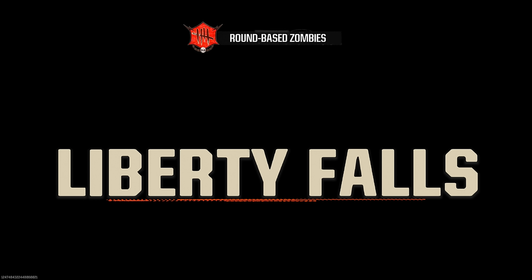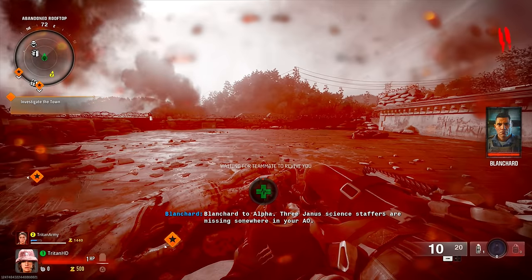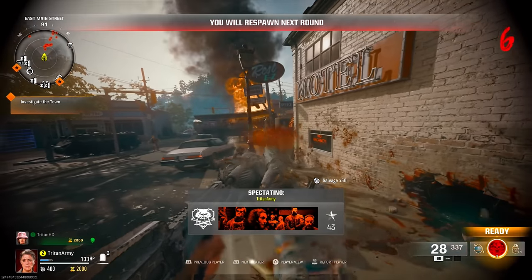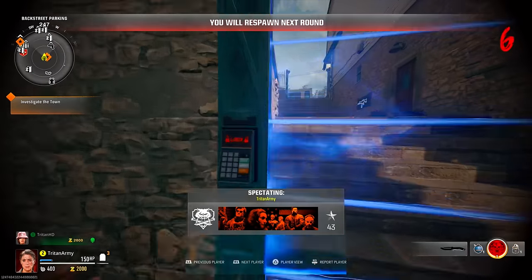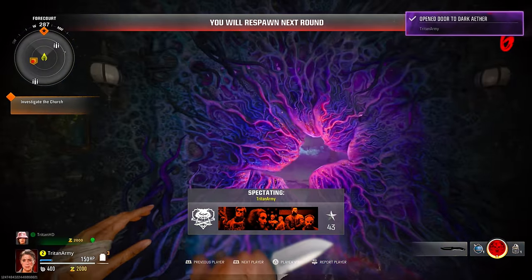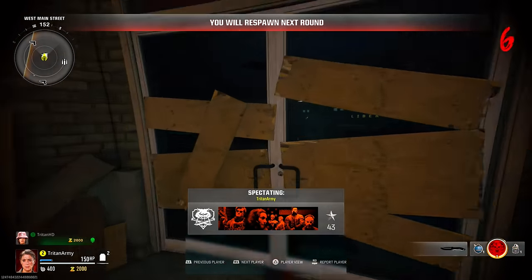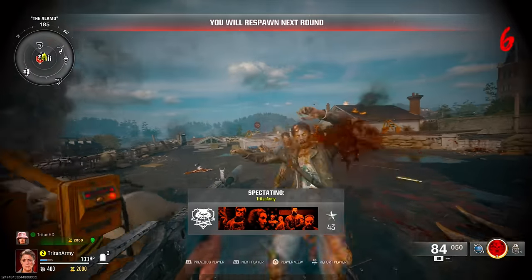Jumping into Liberty Falls on my main account — what I'm doing is killing myself, and on my second controller, this is your actual friend. He's going to get enough kills to get Feeding Frenzy, then he's going to run around the map and open up everything he can with all the points he's gained from helping you. As you can see, he's opened up the whole map.